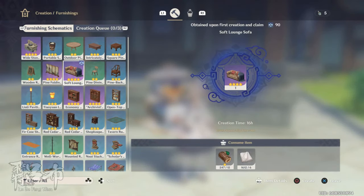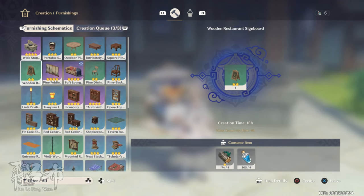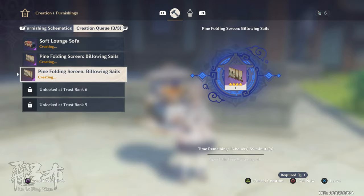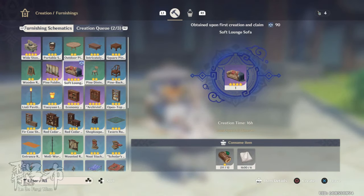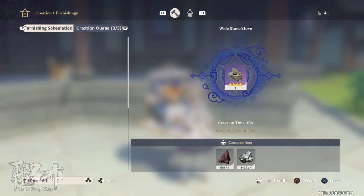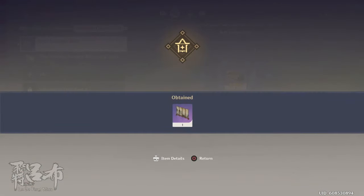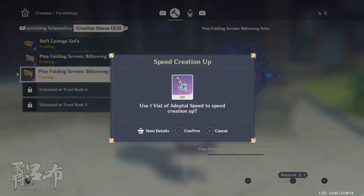Then I produce it. It uses pine — how wonderful. Pine I have a lot of, because as you saw with my pine farming technique it's very easily spammable. I could spam sofa as well, but I think it's probably better to do the pine folding screens, because carrots are easier to get and the pine folding screens are very easy to fit in a room.